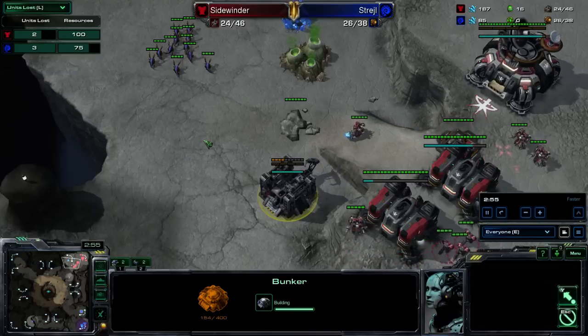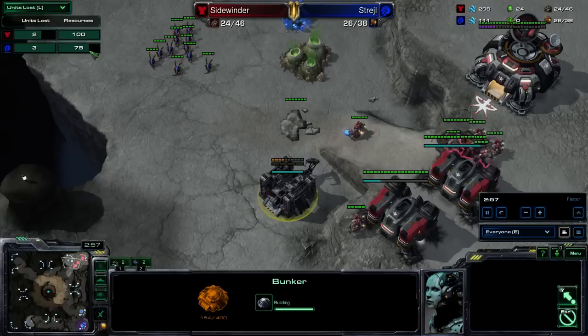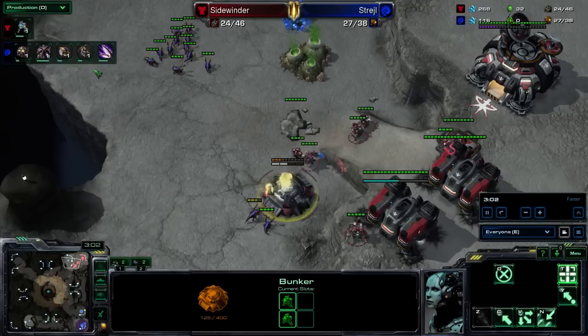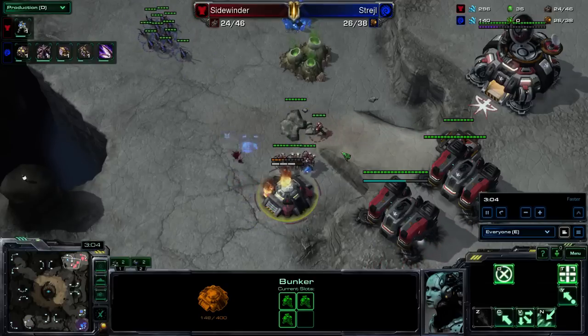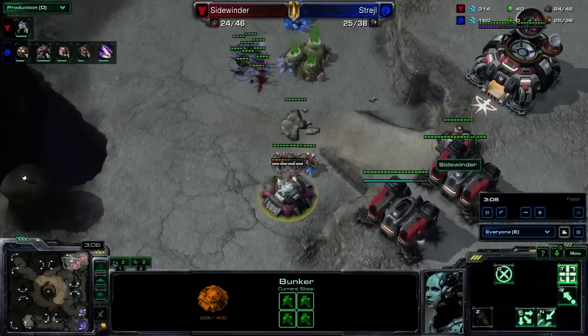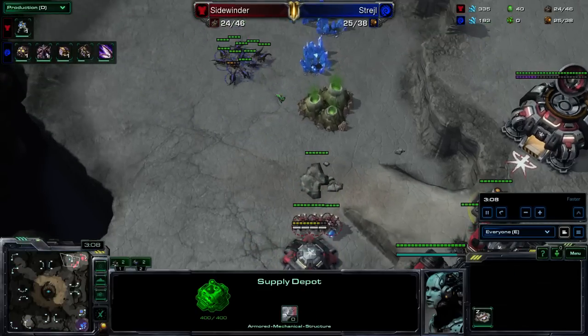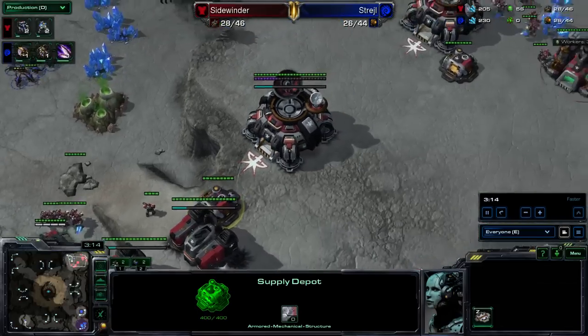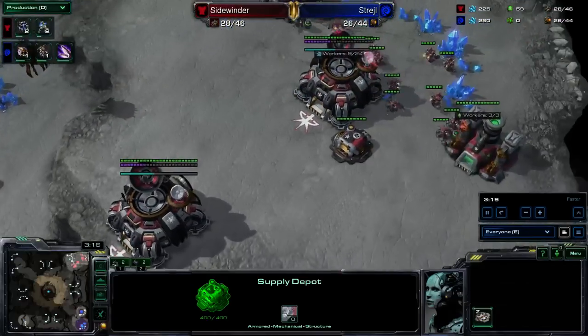He's already lost about three Zerglings, and I haven't really lost anything - I've lost two SCVs, and that's totally okay. I just decided to bust down the ramp here and take that bunker as soon as possible. I can wall my ramp, so now this is totally under my control. Now it's just a matter of weeding these things out and kind of trading favorably against them, which, to be honest, I don't really do that great of a job of.